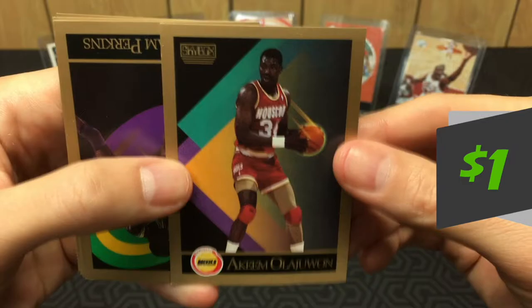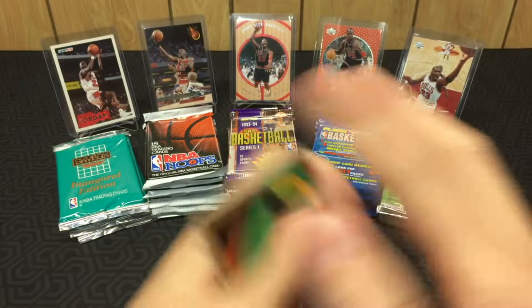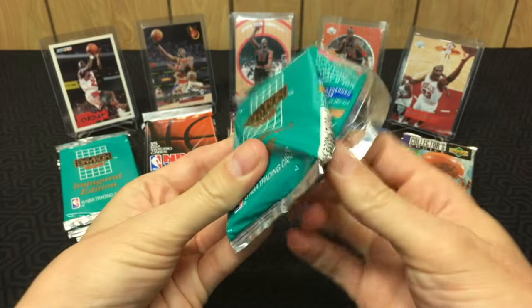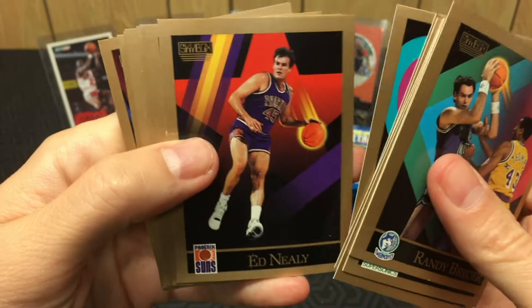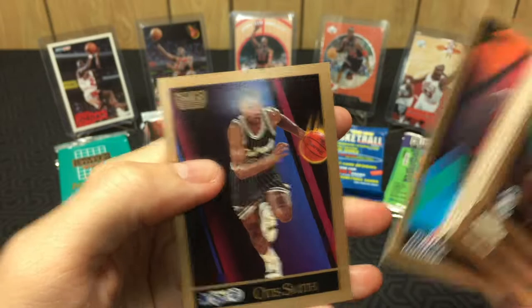Got Hakeem — Hakeem the Dream, I'll put him on the hit stack, of course, Hall of Fame. They started doing these fireballs around '90; I think it was '93 Skybox the fireballs got super crazy — just love it. These packs are really hard to get into though. Alright: Randy Brewer, Derrick McKee, Mookie, Reggie Miller, Ed Neely, Jerry Sloan — oh, Sloan, R.I.P. — Byron Irvin and Otis Smith. Still no Jordan.